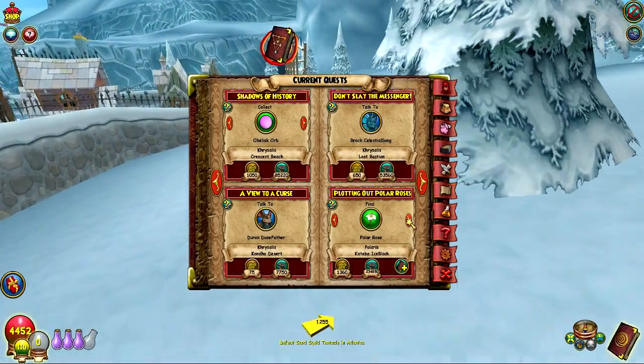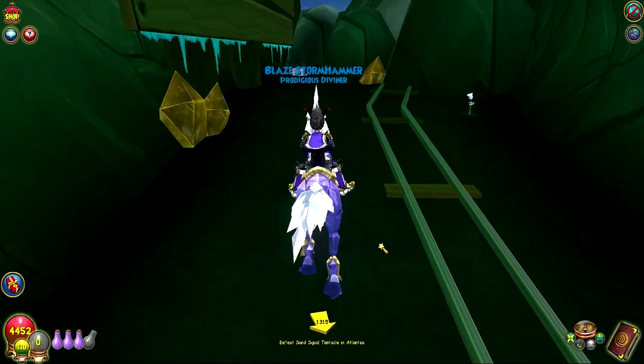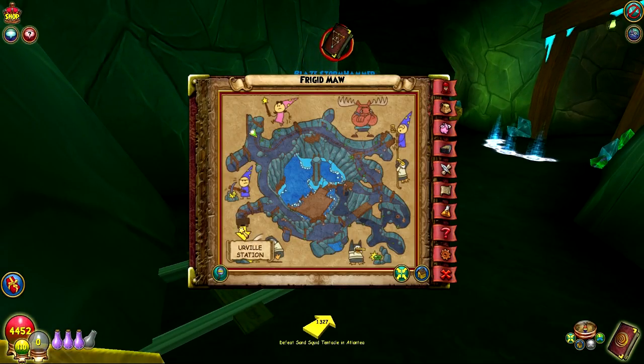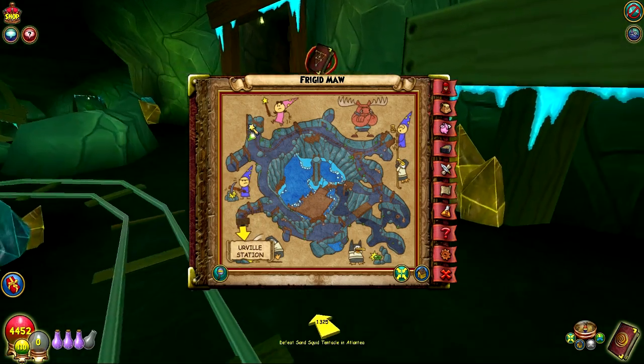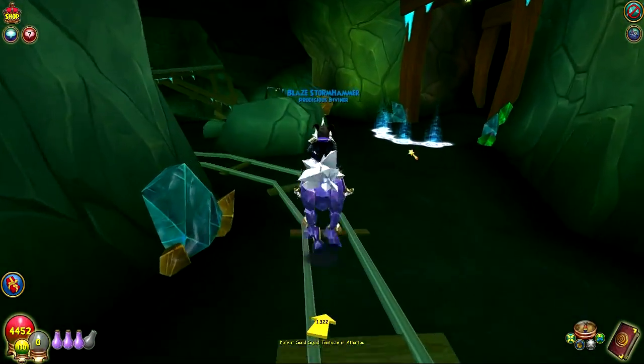You still have the Frigid Maw and the Catawba Ice Block. Here is the sixth Polar Rose in the Frigid Maw, which is like the mine area. You just come through the entrance from Irville Station, take a left, and then head up a little bit into this kind of dead-end area. And you'll find the rose right there.